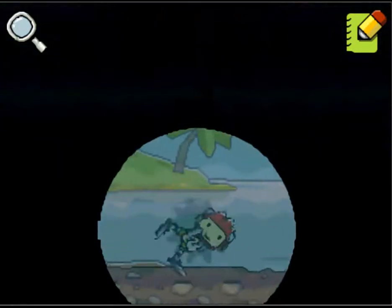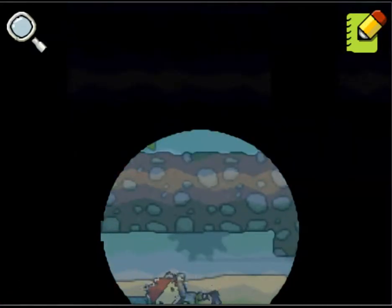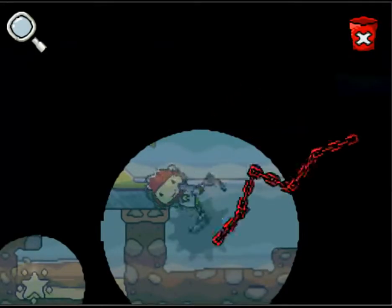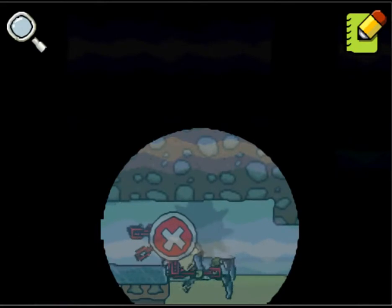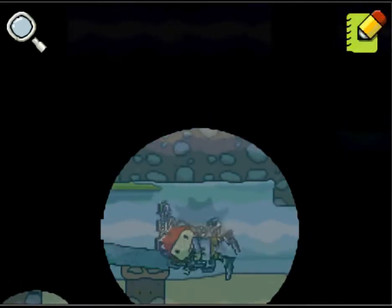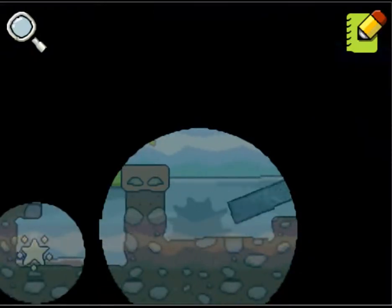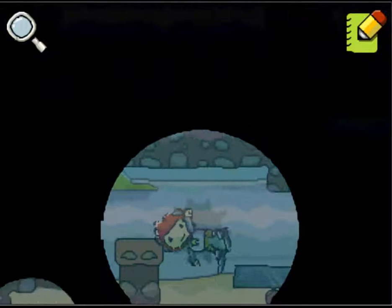Okay, here we go. Hmm, hopefully it's this way. Yep, there it is — so I need a chain. I thought there was a lever or something that I had to pull, but there's not. I hope everyone knows that this level is really frustrating me. Let go of the chain, Maxwell. Here we go — the starite is finally mine.